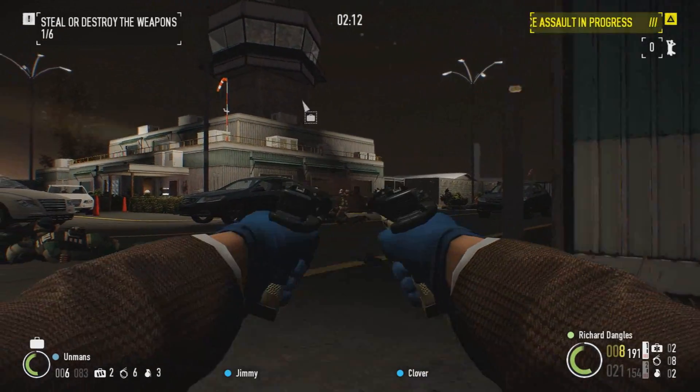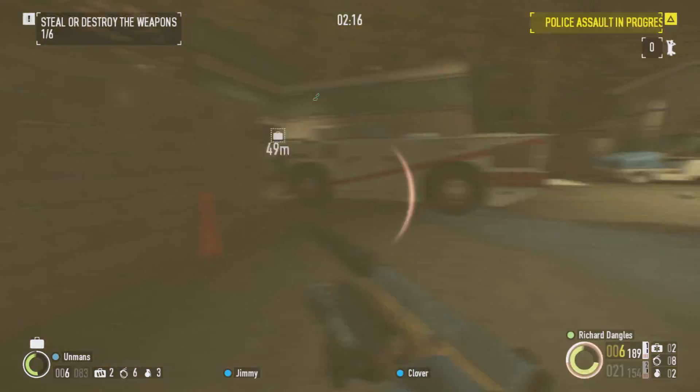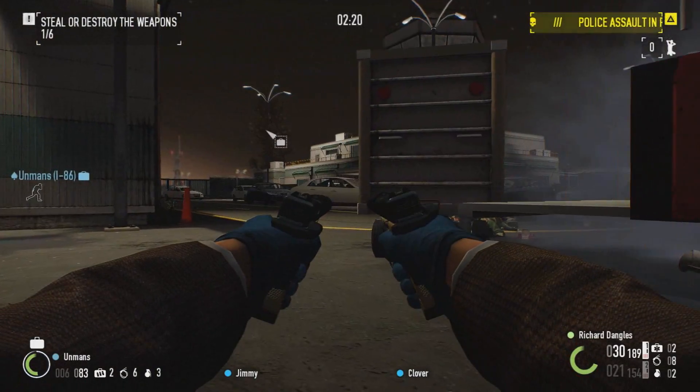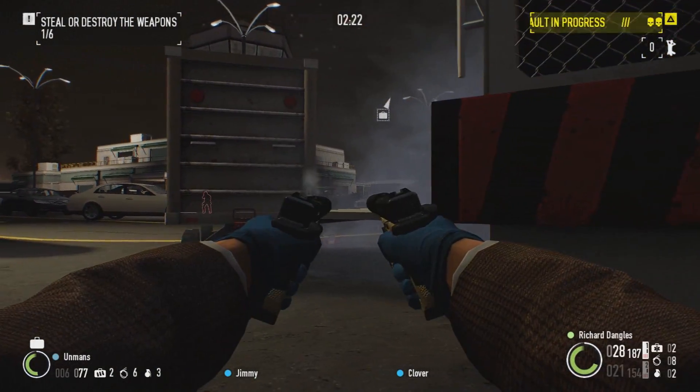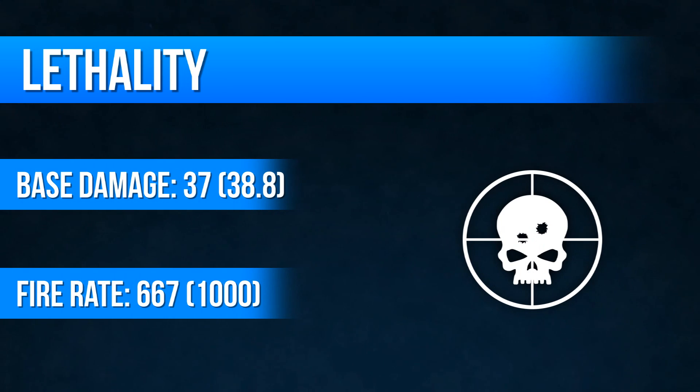The Akimbo Compacts offer you a highly concealable primary option, being able to have extremely low detection without having to compromise on handling. Lethality is moderate, with a base damage rating of 37 and a fire rate of 667.